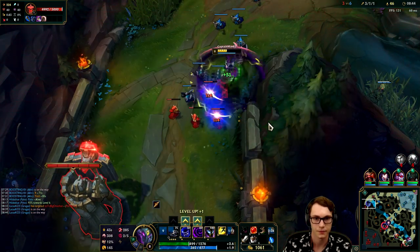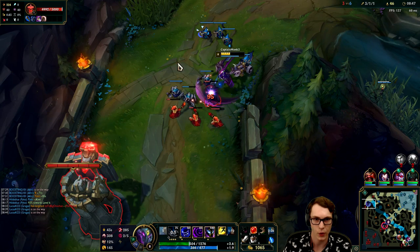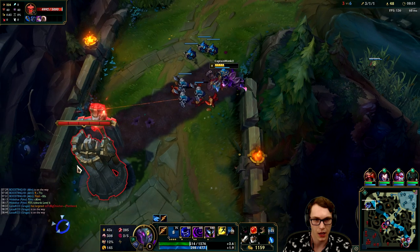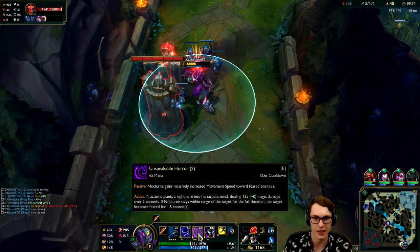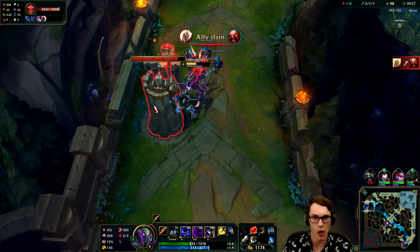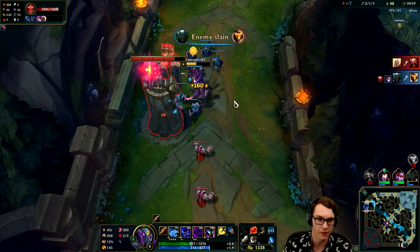Pantheon's dead, so yeah we're fine. We can just push and maybe get a tower plate here. Maxing E second - I think if we were going a full-on hit build like Blade of the Ruined King, Bloodrazor, and items like that, I'd be going W max. But for this game I want to spam my E as much as possible with Spear of Shojin, so this is better for us.